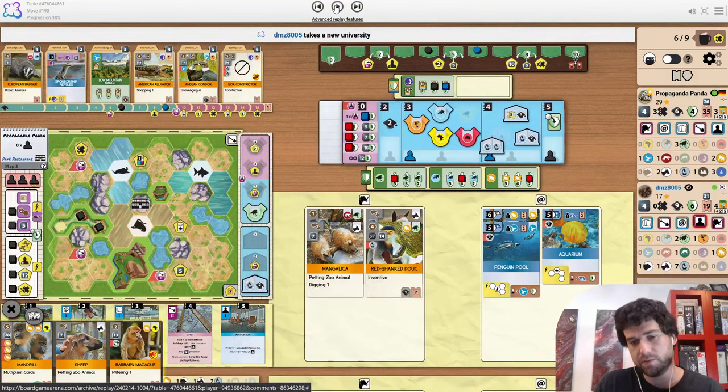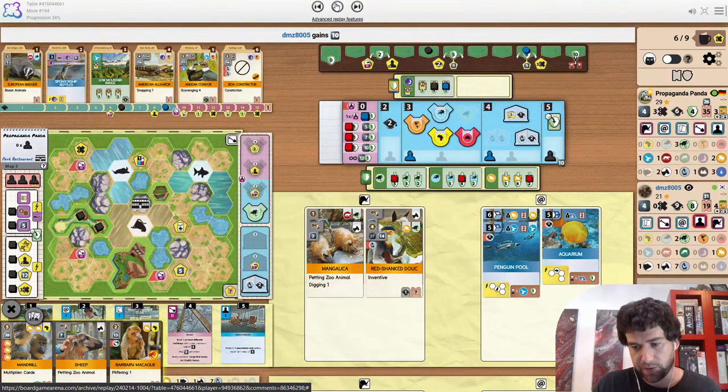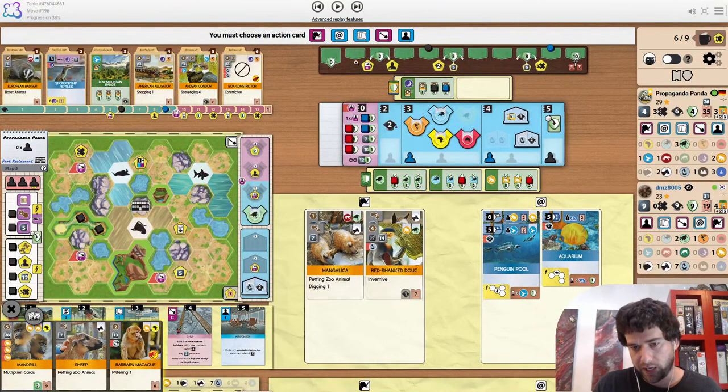I don't know that it's that big of a deal but it might be. The uni is obviously very good giving up 2 conservation points with Science Museum. Donating — I can kind of justify because you have 31 income and 5 is not that much. But we're not really racing towards any 5 or 8 rewards now anymore.